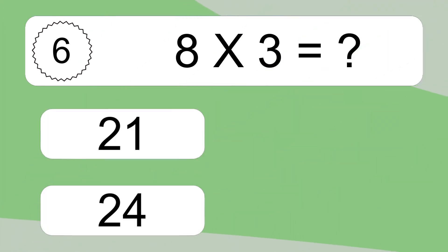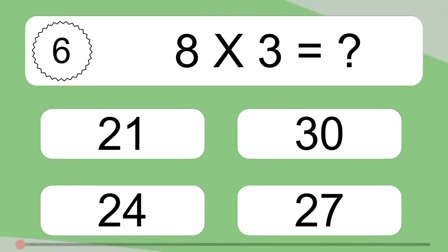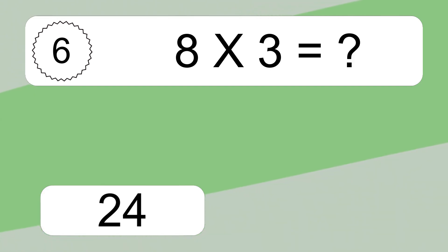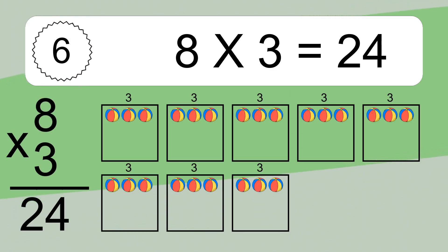8 times 3 equals what? 8 times 3 equals 24. We have 8 boxes and each box has 3 colorful balls inside. If you count all the balls in all the boxes together, you will have 8 times 3 balls. This equals 24 balls.